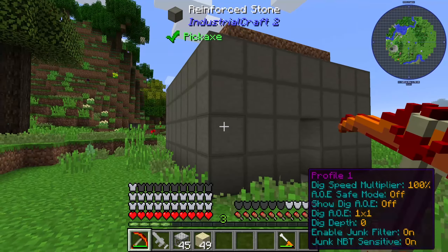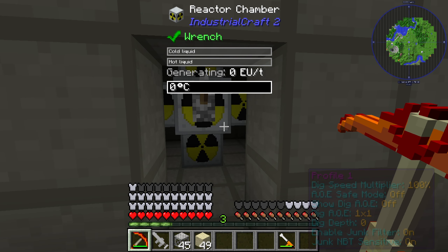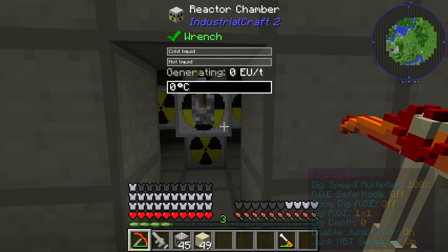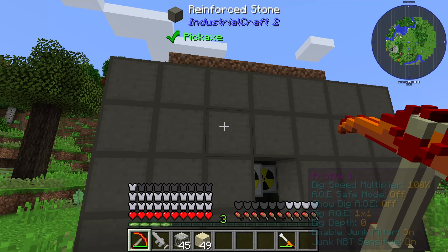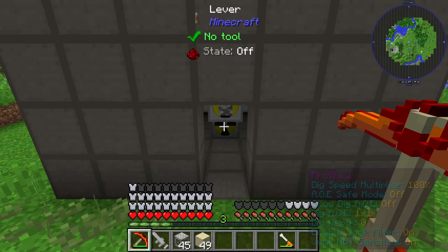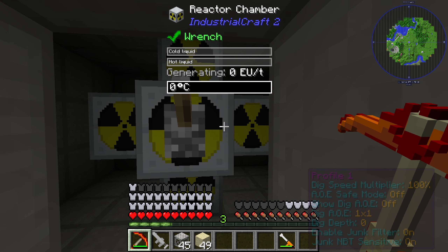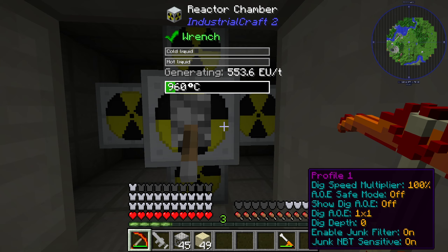The reinforced stone is used to protect your environment — for example, with a nuclear reactor. I surrounded my nuclear reactor fully with reinforced stone. At the top I created a bit of dirt to observe what the reactor does, and I placed in some quad fuel rods.